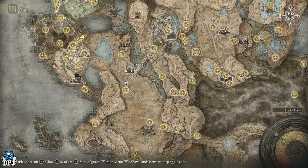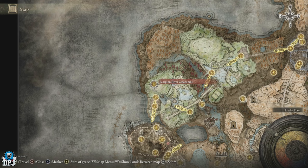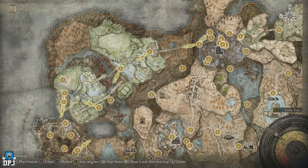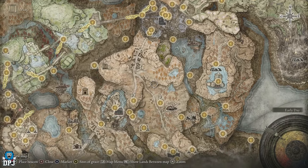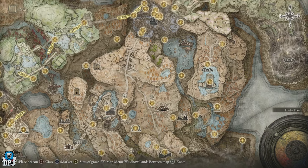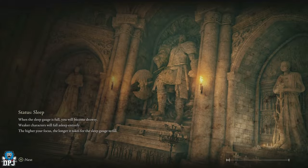Here on the map, the Scorpion River Catacombs is right here. To get here, the closest grace I've got unlocked is the Temple Town Ruins, and next to that is the Ancient Ruins Base. The High Road Cross grace is probably where we're going to start this run from. Timestamps will be down below for anybody who's got any of the other graces we pass by, so you can skip straight to it.